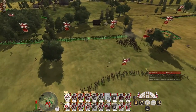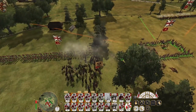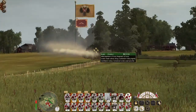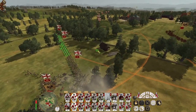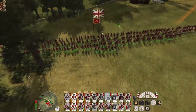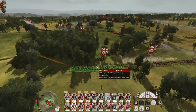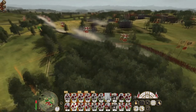They're now attacking the infantry regiment in the rear — let's break formation, get the grenadiers up, my highlanders will take out the Cossacks. There's a militia regiment coming — engage the 40th! They have fire by rank, which is good to know. These guys are going to open up on the militia, followed up with a bayonet charge.